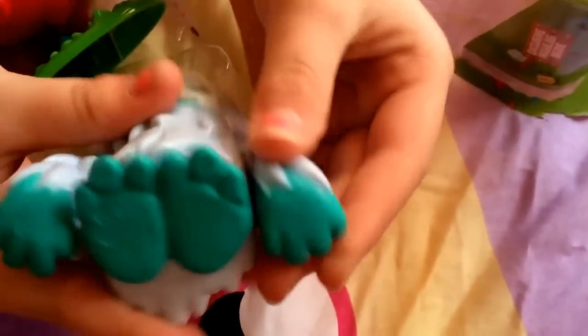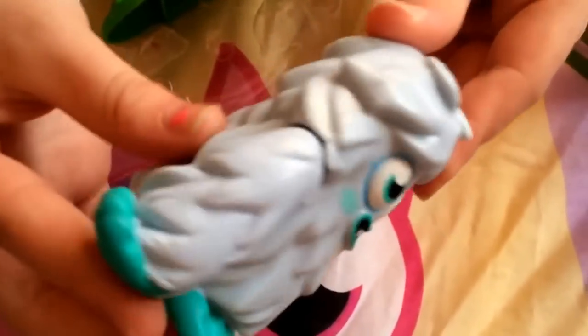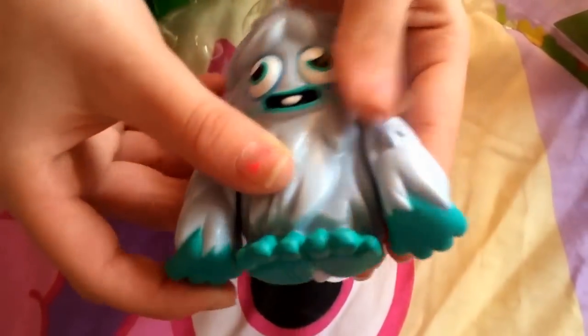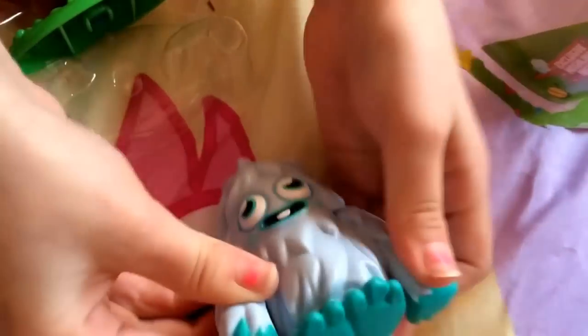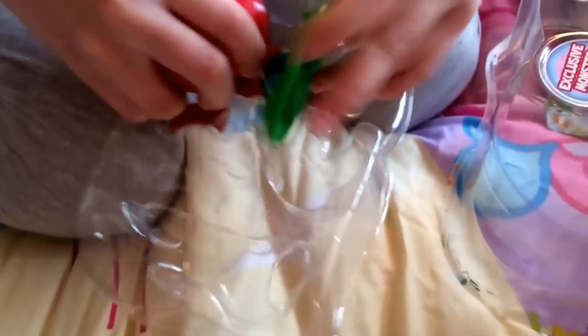Here is the Furry — he's got a nice kind of bluey-green for his feet and his hands, and then he's got a nice kind of whitish-grey body. His arms can move; they don't move very far, but that's okay. Now onto the flower.